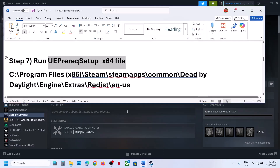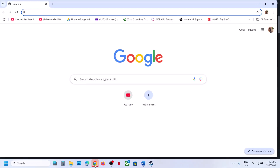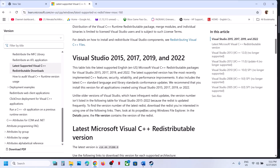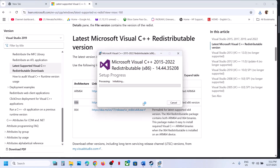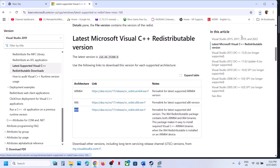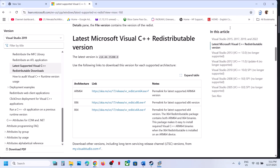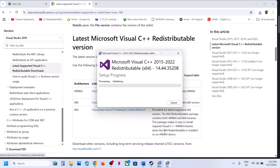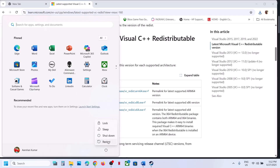Still not working? The next step is to install the Visual C++ files. Copy the link provided in the video description, open it in a browser — it will take you to the Microsoft website where you'll see Visual Studio files. Download the x86 file and run the exe. If you see the Repair option click Repair; if you see Install, hit Install. Download the x64 file as well and do the same. Make sure both are installed, then restart your computer. After the system restart, launch the game and check.